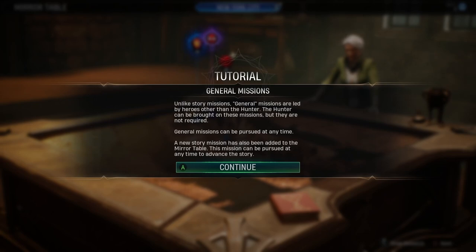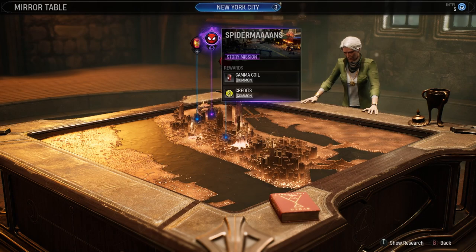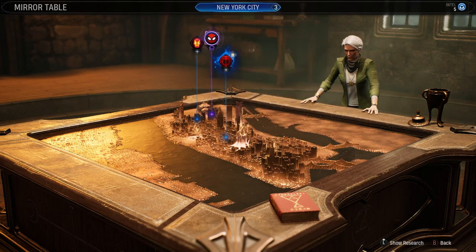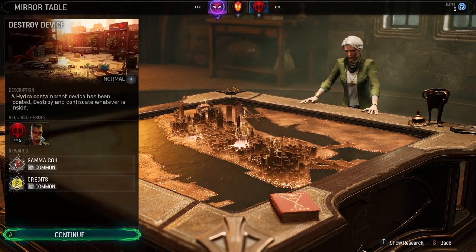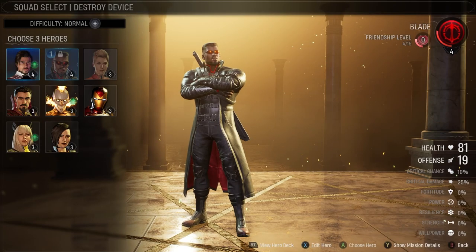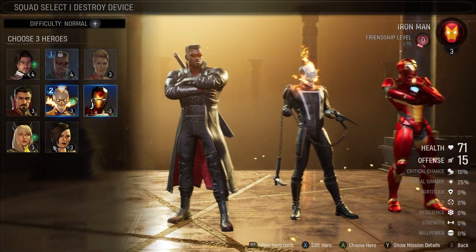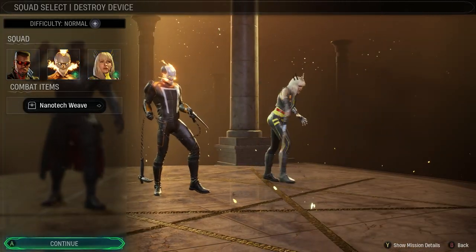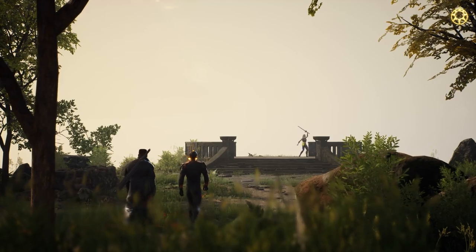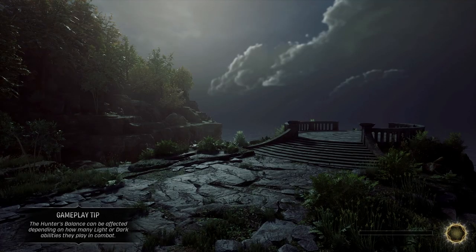Unlike story missions, general missions are led by heroes other than the Hunter. The Hunter can be brought on this mission but they're not required. General missions can be pursued at any time. A new story mission has been added to the mirror table. Spider-Man - this seems like a very important story, we should do this later. Destroy device cryo heroes - Blade! Let's bring Blade out then. I'm only allowed to control the Hunter in the overworld, got it.